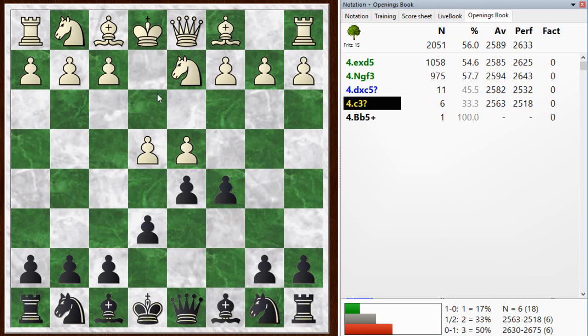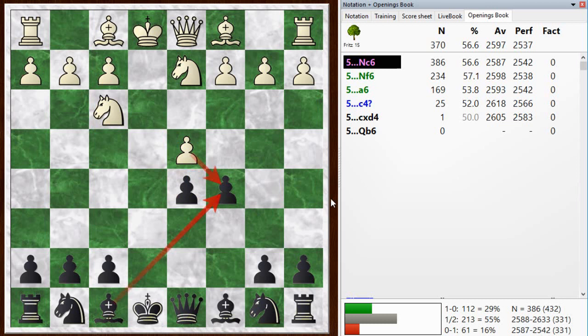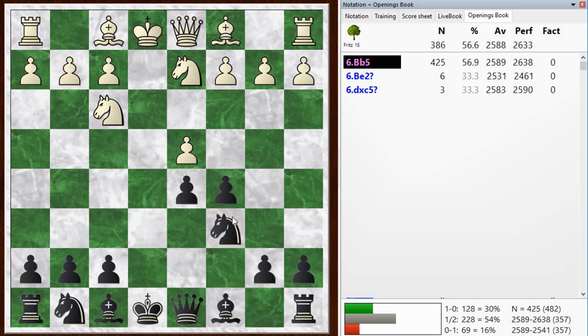Maybe not what white is expecting here. I mentioned that white can give black an isolated pawn — this line where if he takes here instead of playing c3. It's e-takes-d5, I take back, and he develops his knight. He doesn't take right away because if he takes right away that sort of helps me develop my bishop, and black is going to get a good isolated queen's pawn position, meaning he'll have active pieces.